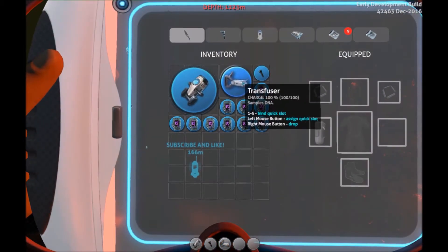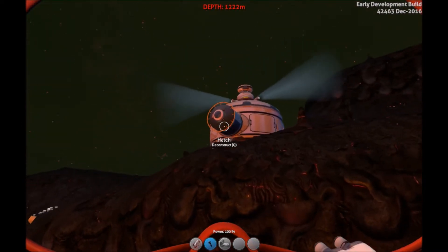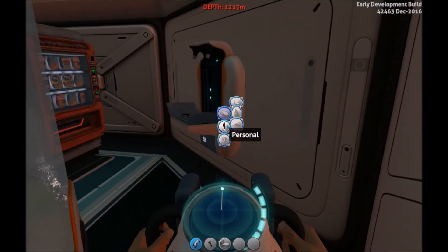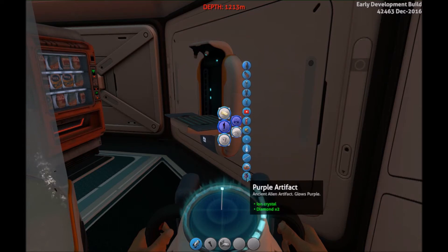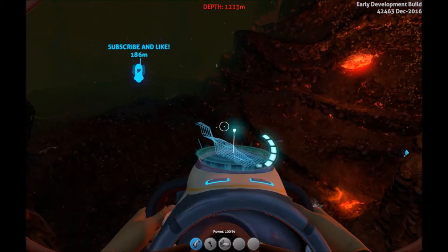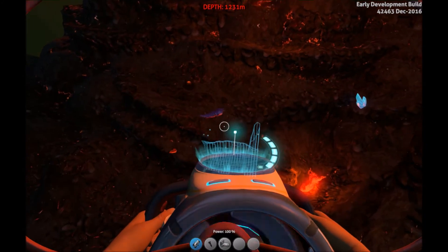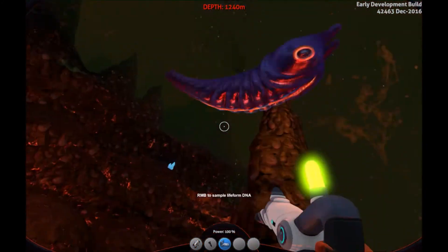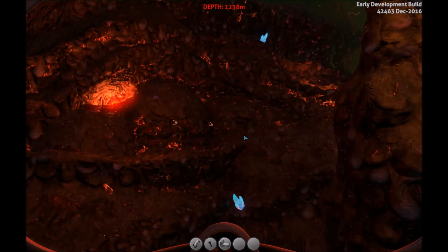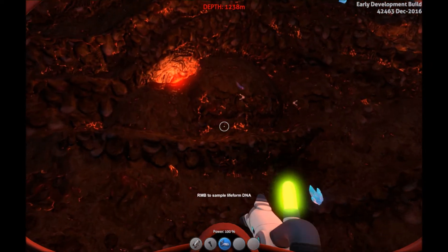It's a transfuser. We also got a ton of precursor keys, which you can now make them in a fabricator. All you have to do is go to personal equipment and down here, once you get the blueprint for the gun - which is broken into a few pieces - you can get the transfuser. We probably want to check what this can be used on, like the lava larvae.